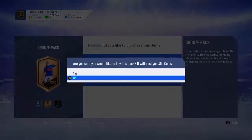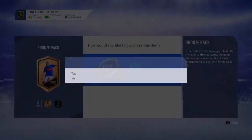Hey guys, just here to show you a quick tutorial on the bronze pack method. Basically all you do is open a 400-coin bronze pack and then sell everything that's in it. All the players that have value or squad fitness have value, but apart from that nothing much else does.